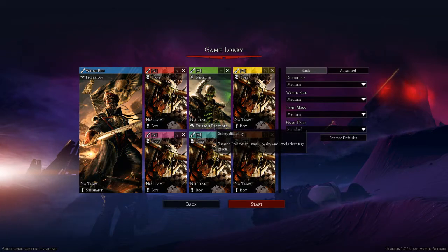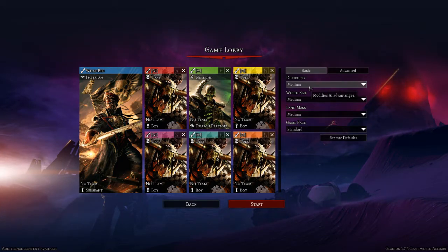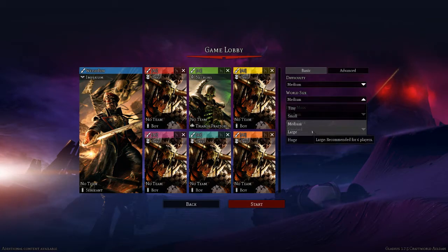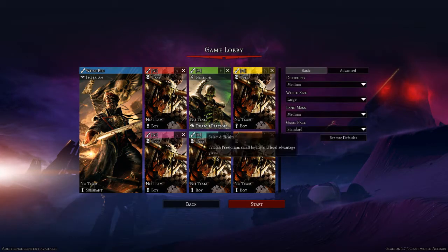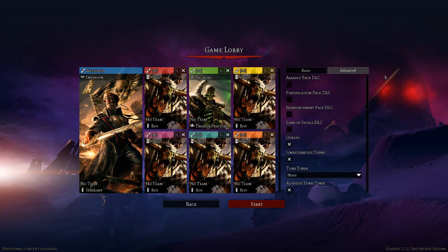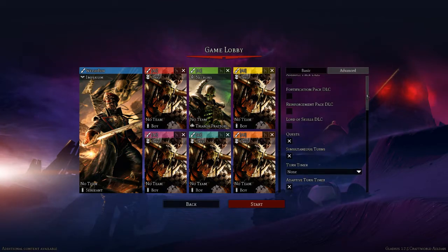When we see the Necrons I want it to be like 'oh Christ, Necrons!' so we've bumped up their difficulty. I'll keep it on medium because I am still a newbie. World size — we'll bump that up. Do we go huge? Let's go large. I want it to be quite intimate and chaotic. Landmass medium, I'm happy with that.